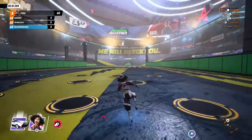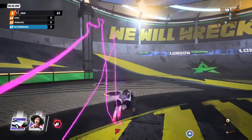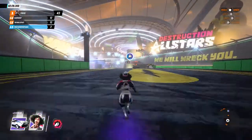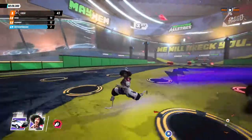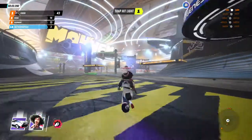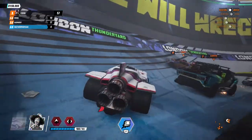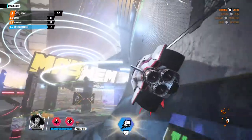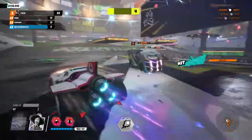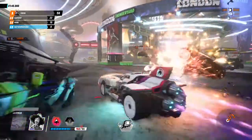For Genesis, her hero ability is just about speed — that's all she does. On foot, it's basically just full speed to get around the map quicker. Here is her car, and all it is is basically a super rocket to get around the map a lot quicker.